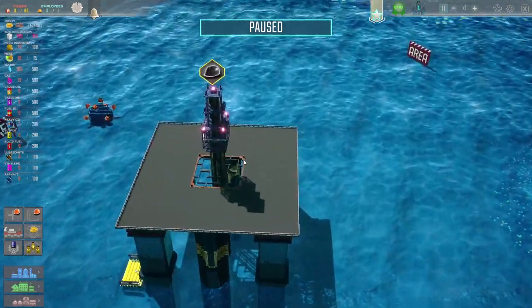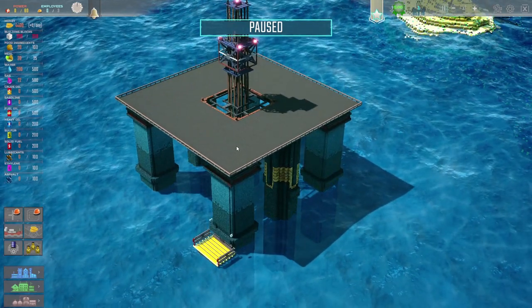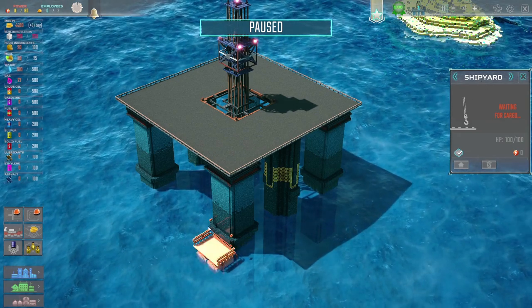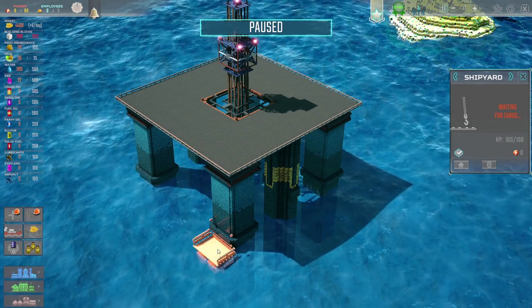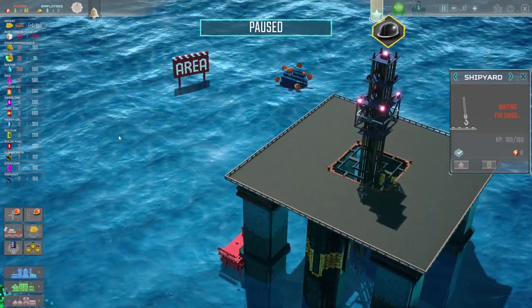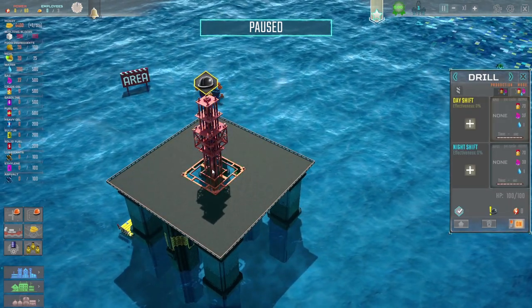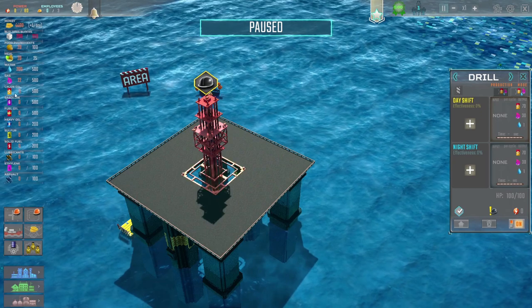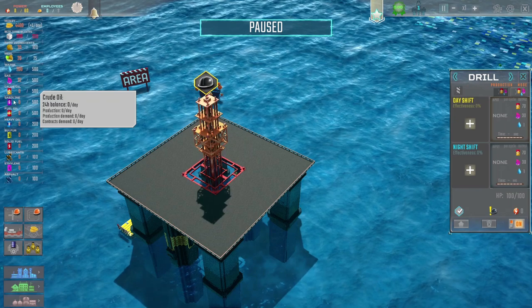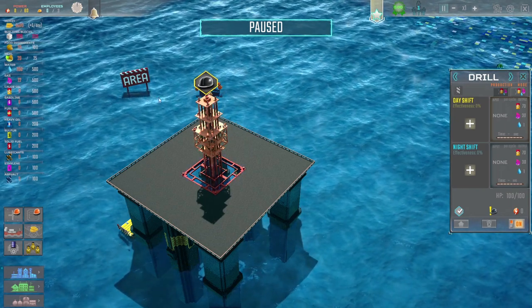Let's go and have a look at our oil rig, because it looks a little bit basic. We've got ourselves a sort of elevator lift thing - a shipyard. Ships will come here, put stuff on that, then it'll go up to the top of the main oil rig platform. And there's nothing else on it apart from the drill, which is the important bit. That drill then goes and gets us crude oil, and then we need to do lots of refining and various other bits and bobs.